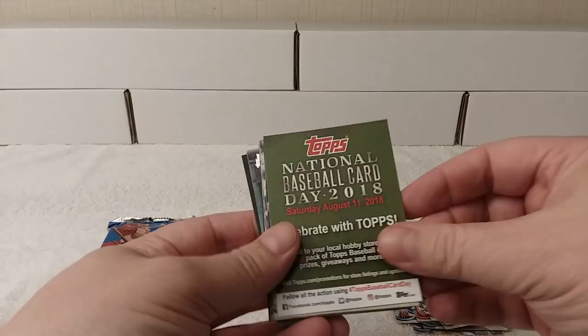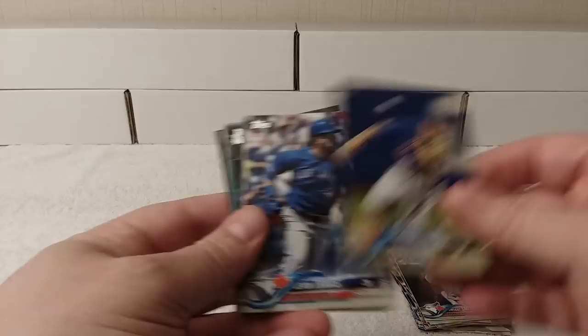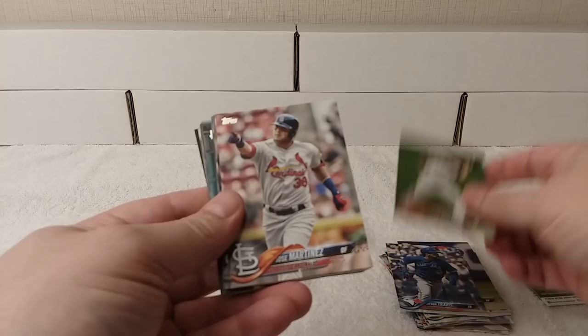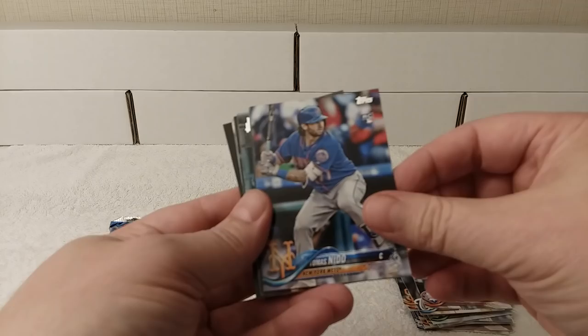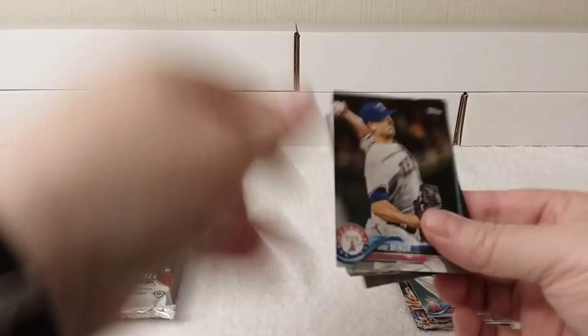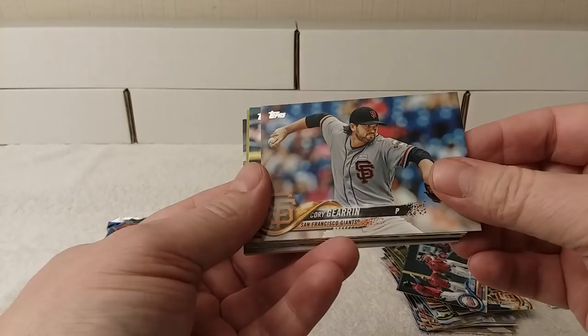Dwight Smith Jr., National Baseball Card Day — which I missed as well because I was on hiatus. Brandon Nimmo, Devon Travis, Steven Souza Jr., Jose Martinez, Brandon Crawford, Power Up, Zimworth, Aaron Altair, Thomas Nido, Alex Meyer, Mike Miner, Astros Team Card, Giants Team Card, Twins Team Card, Corey Gearn, Greg Garcia.